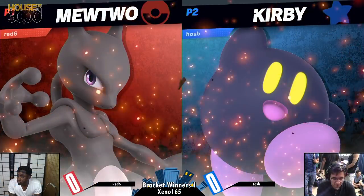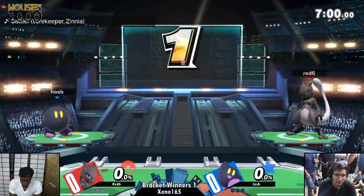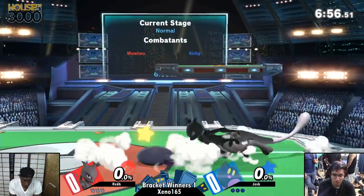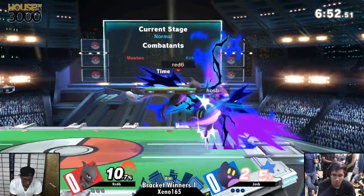Going into game one, we got Hoseby against Red Six — Mewtwo versus Kirby, with BB watching in the distance. We got Kirby and Mewtwo, two characters you see way too much of in today's meta. And they both have the light.